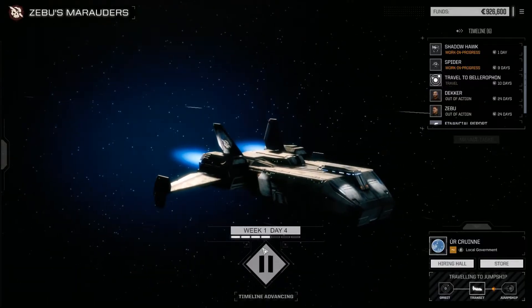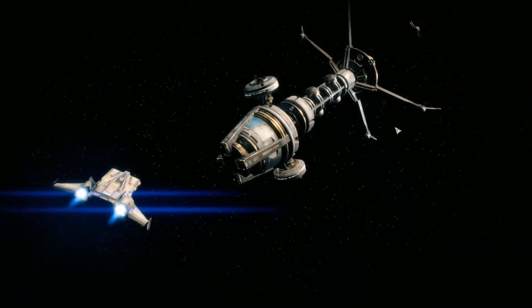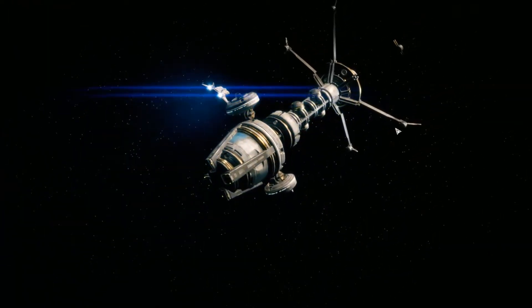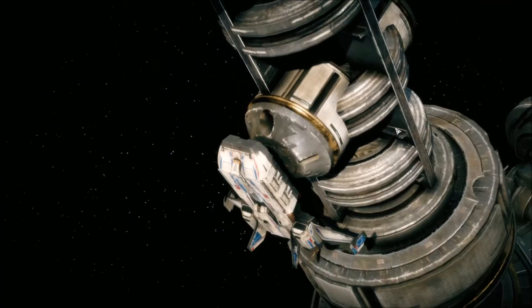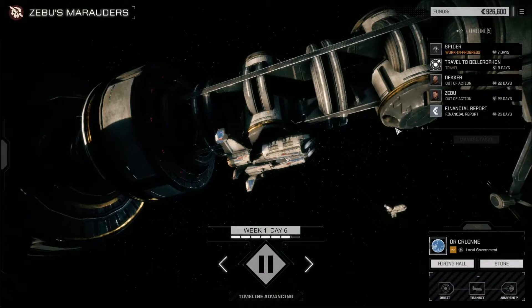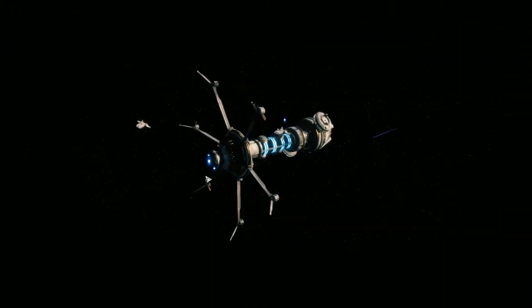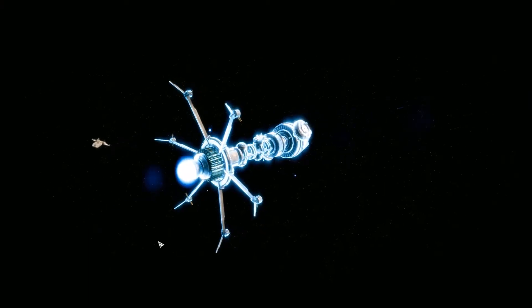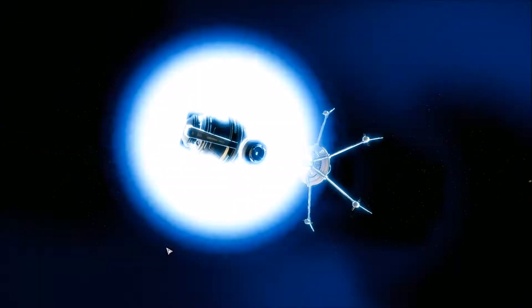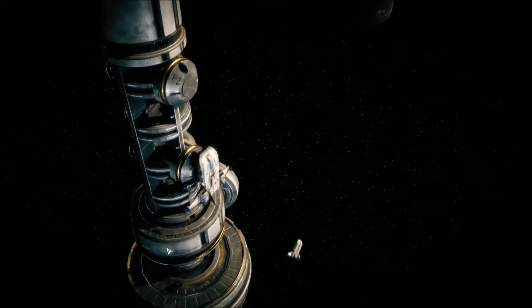Now we travel. You can see the days ticking by — our Spider is just about to be fixed. We have to take drop ships to jump ships, because jump ships have warp capability to jump from system to system. That's what costs money when traveling. It's only one jump to Bellerophon, so it shouldn't be a big problem.